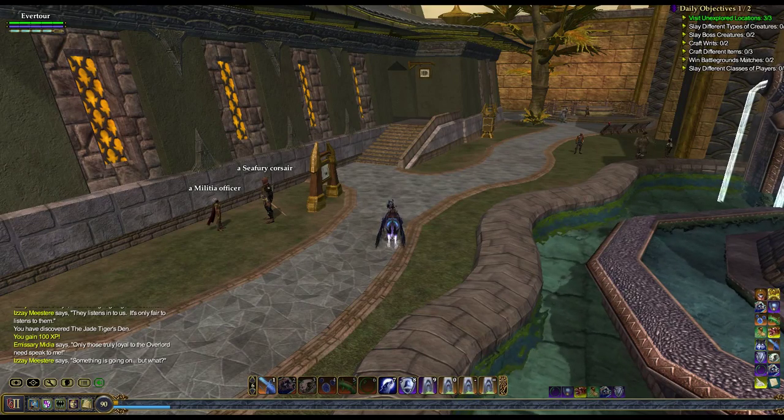Hello, NabudaBloodyEyes here, and I am on the Crushbone server. I am about to tour a home called the Captain's Quarters. It is located in the Jade Tiger's Den in North Freeport in Basic Room 1.